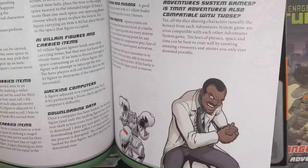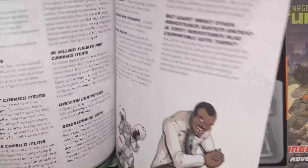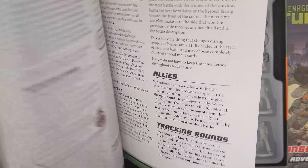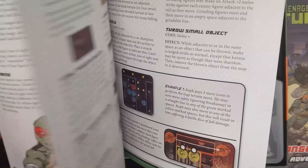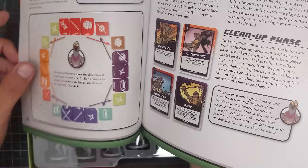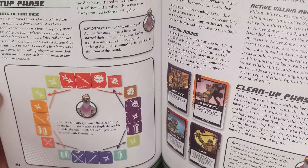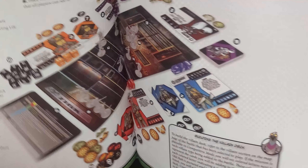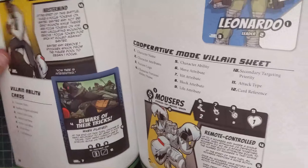As far as the rulebook goes, everything looks pretty straightforward. It's a beefier rulebook than the first time around, coming in at close to 40 pages. I like that there are some FAQs in there and some additional rules to touch on edge cases. There are plenty of good diagrams, and we still have the neat little dice-sharing mechanic that they brought forward from Shadows of the Past. I'm liking a lot of what I'm seeing so far.